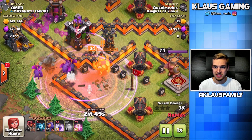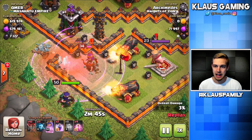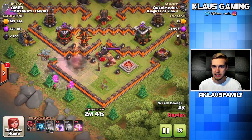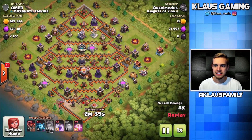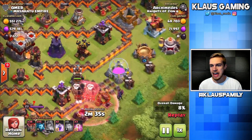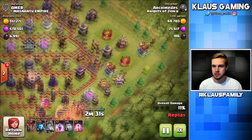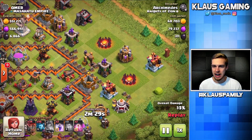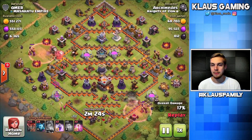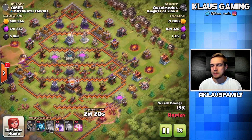So I decided instead of continuing to waste my minions, I'm just going to use my queen to take out the enemy queen. Level 50 against level 34 should be no big deal at all. Queen is down — she's a big threat anyway. I used some surgical deployment to get these drills. There's one drill down. There's also a drill right here — and with a balloon down, that's the second drill that will be dropped.